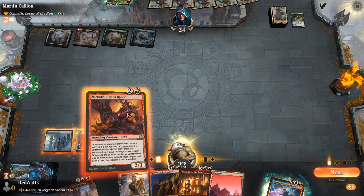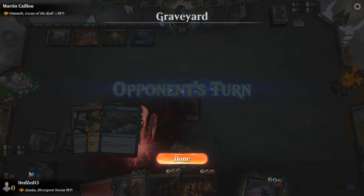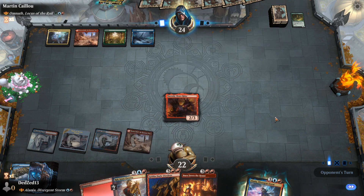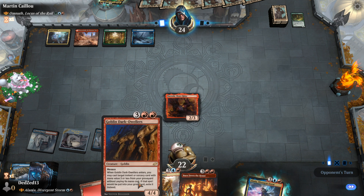Orcish Bowmasters countered. Zuroth — make me proud, buddy. They will not make me proud. At least the Omnath ETB is not killing my creatures — I'll take that much. This Goblin Dark-Dwellers is also looking a bit underwhelming. It's one of the cards I like adding to decks, and then when I actually play with it I'm like, huh, it's actually not that good.